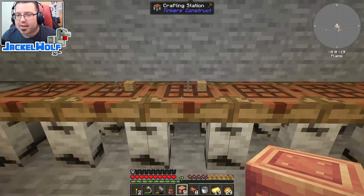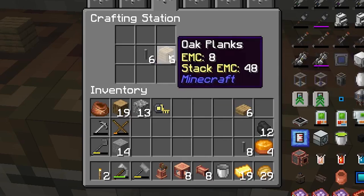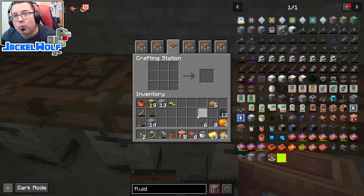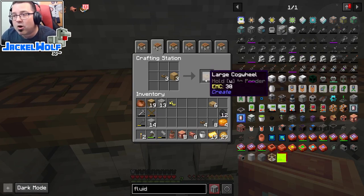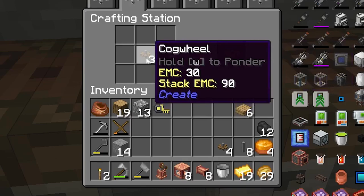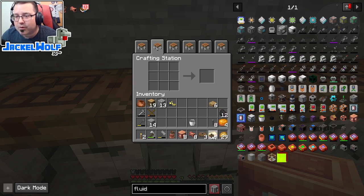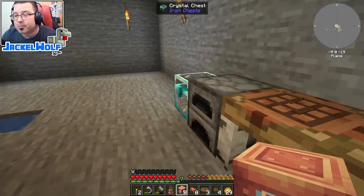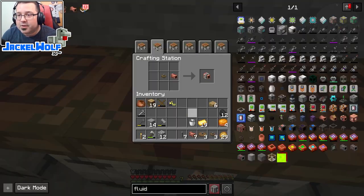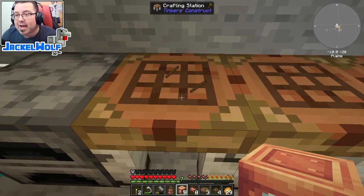We also need a method of moving power around our system, so we'll need cogwheels. To make a regular cogwheel it is one shaft and one oak plank — I'm going to make six of them. Then I'll throw two back into the crafting table to make large cogwheels. To make a large cogwheel it is a regular cogwheel with another wood plank. I'll make three of them since this is going to be one of my main sources of early power. We also need a mechanical pump to move water into the steam engine — that's one fluid pipe and one cogwheel.